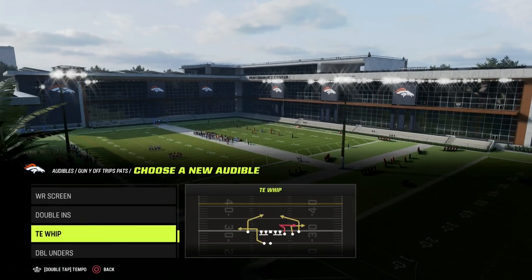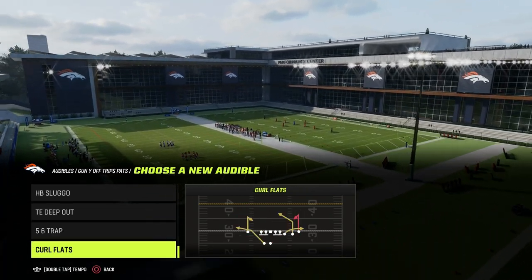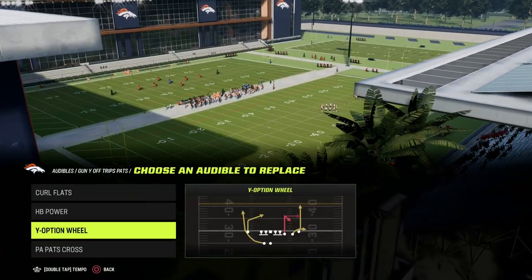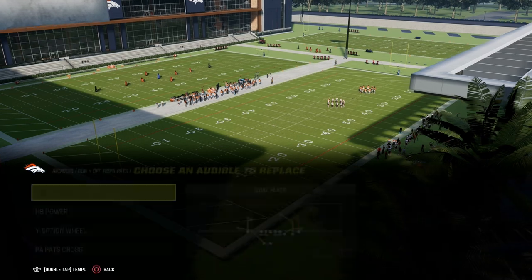The play that we talked about a few days ago here on the channel was Y-Option Wheel, and how it's one of the best quick hack plays in the game. We're going to show you another really good one in this video.